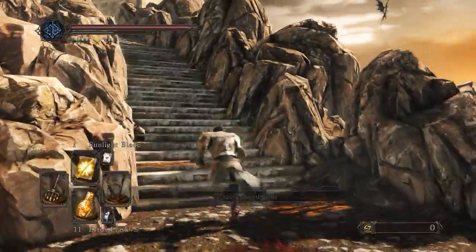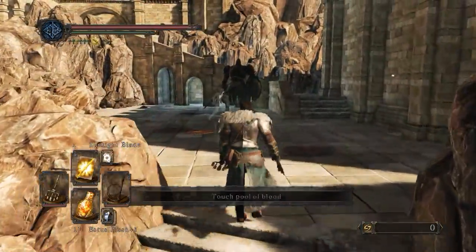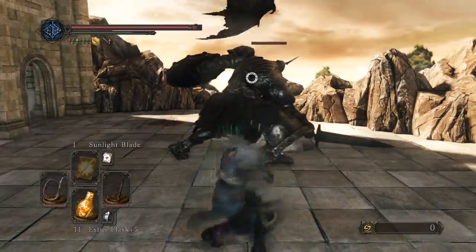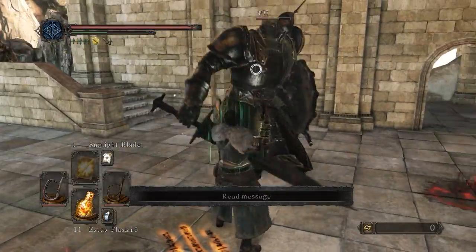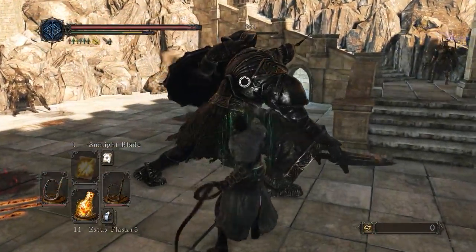I'm guessing you do have to kill the ultra sword Drake Keeper there. This guy should be safe to use a dual attack on - he's a bit slower to attack, especially if he just decides to spam that move over and over again.